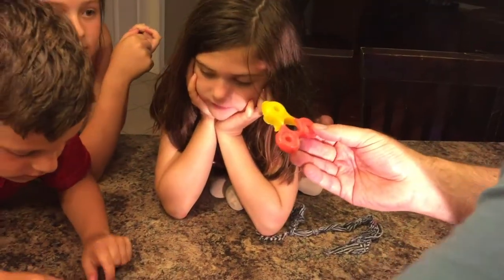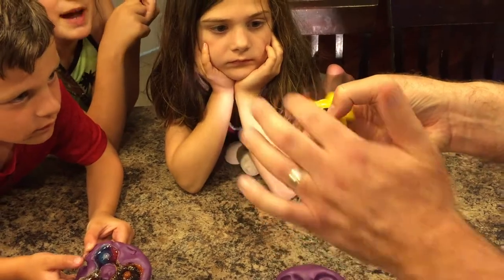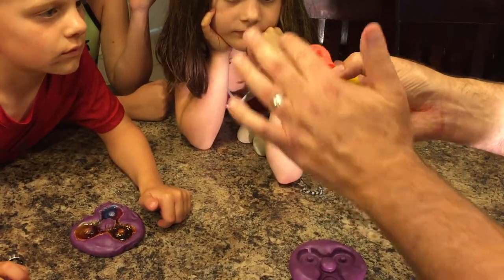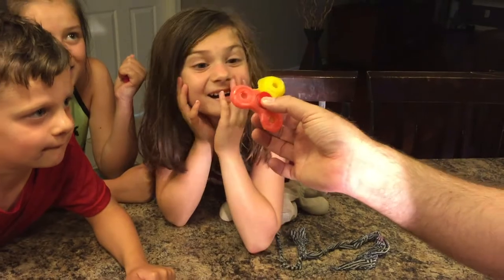Now let's put the bearing in. There it is — let's put the finger pads in. That'll probably work even better. There we go — we've got a functioning Starburst fidget spinner!